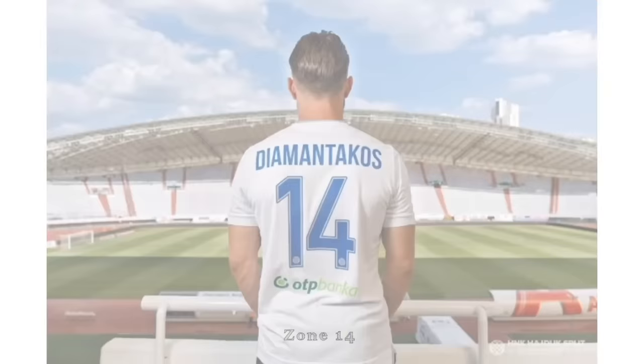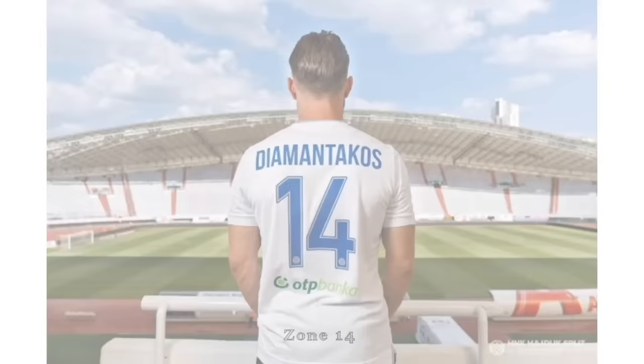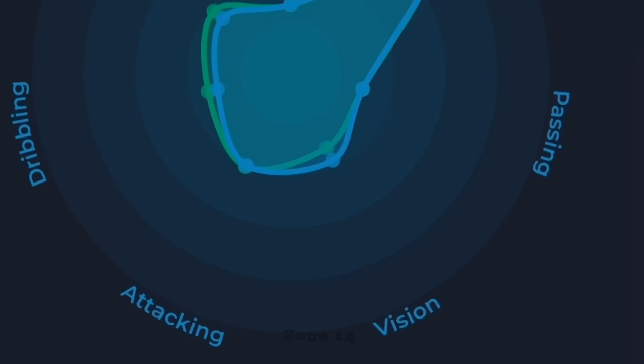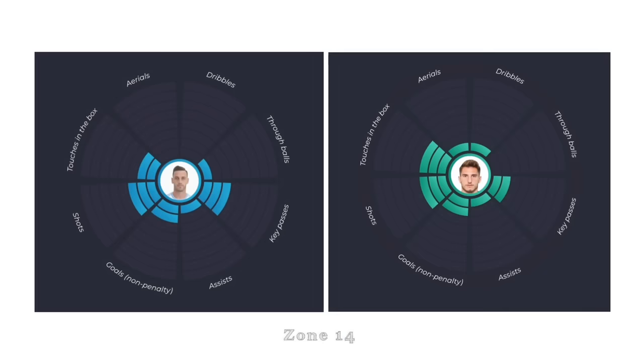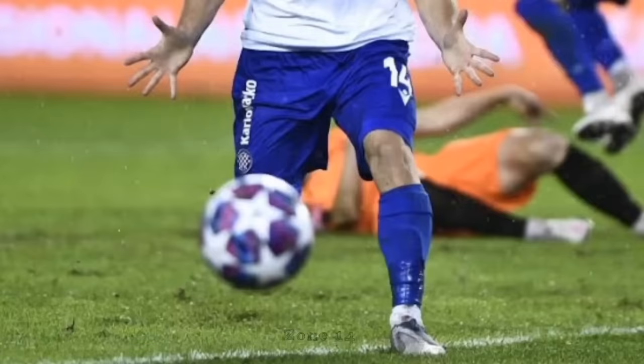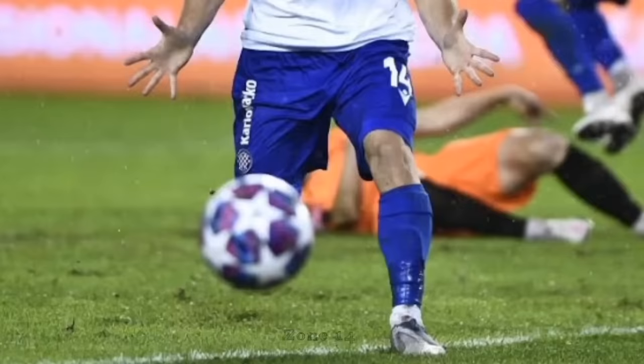You will be able to replace him with Alvaro. The big stats-based radar is available on LALG 2. The DMN is available at the same time. The headings, through passes, and key passes will be available on the DMN. You can use Alvaro Vasquez's touches inside the box. Please check the comment box for any questions, and I will see you in the next video.